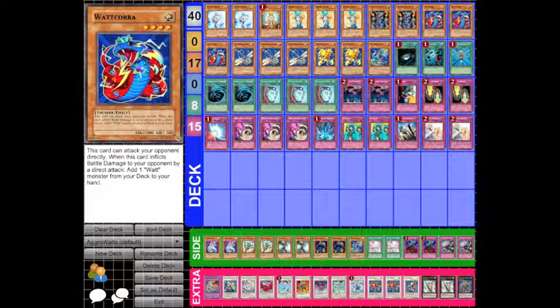Next I used two copies of Thunder King Raioh. Thunder King Raioh is a fantastic card this format, and you won't see it in the typical Watt deck because they don't have the room for it and it's not a Watt monster. But Raioh is fantastic — as a Thunder monster you can make use of it in a Thunder deck like this, and you can use the Watt tuners with Raioh to make Synchros.